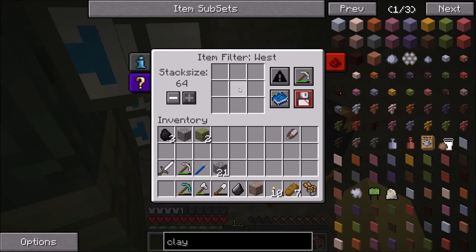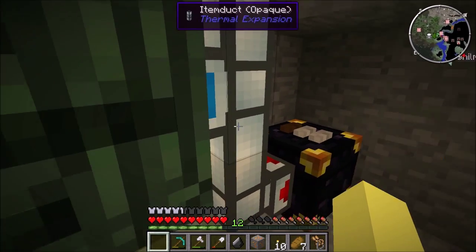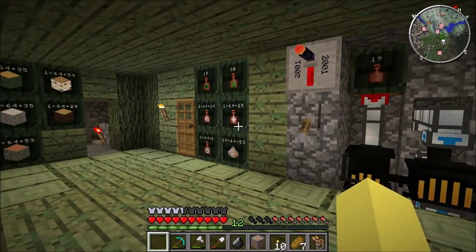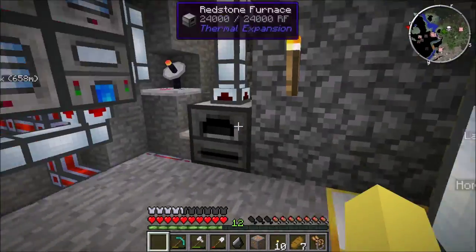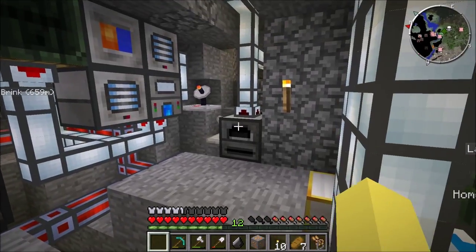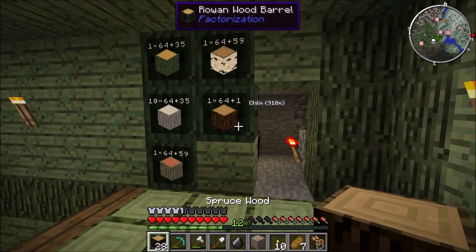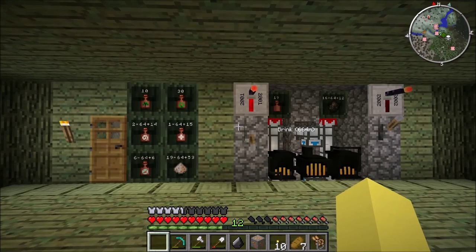The item duct on here — there's no real need for it, but I was having some problems before. If you want to prevent certain types of wood from getting pulled out, or only make certain types of wood into charcoal, you can do that by putting a pneumatic servo on both item ducts and making it so only one type is pulled out for the charcoal and the rest are pulled out for storage. So that's it guys — that is the system. That took forever to make — it's way overly complicated for what we're doing with it.